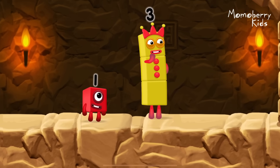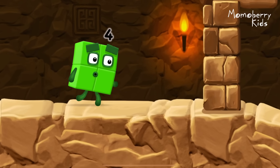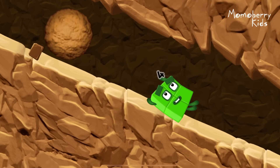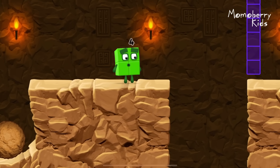I think three might need one's help to get past that wall. Oh yeah. Two, one, two — two for two. Six.